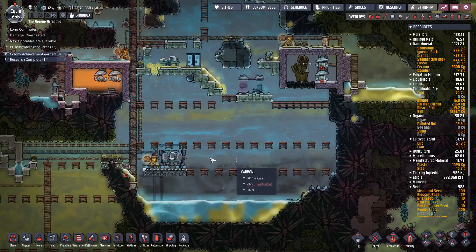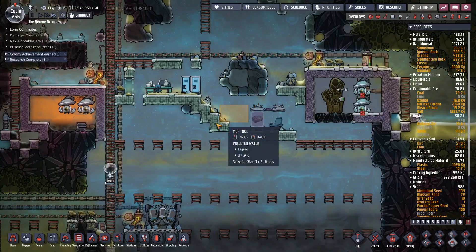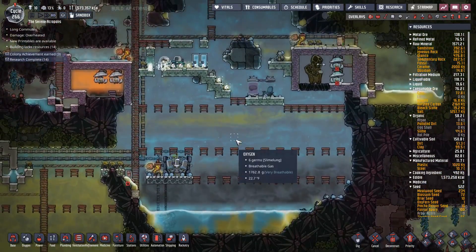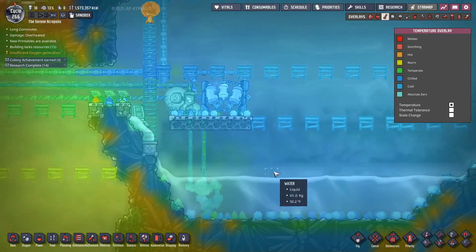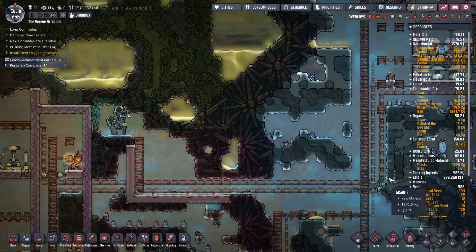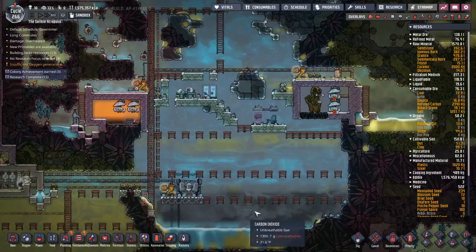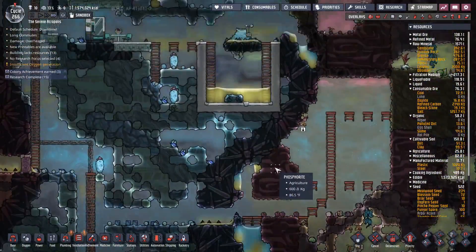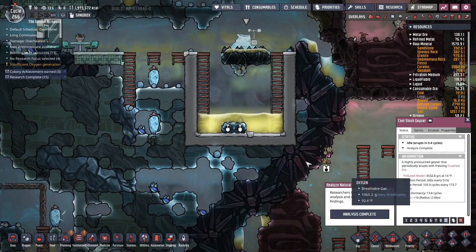I also dug out this little area over here, mostly because we don't really need that stuff in there. Today what I want to do is what I stated at the end of the last episode. It's nice and cool down here, which is good. To help get some more water down here and keep this area cool, we're going to tap into this cool slush geyser up here.